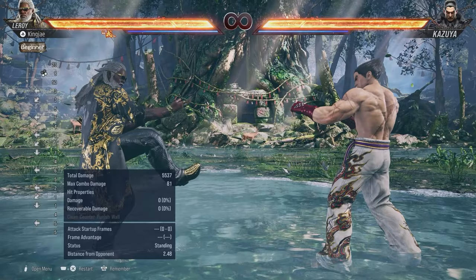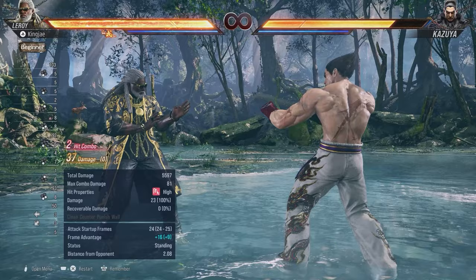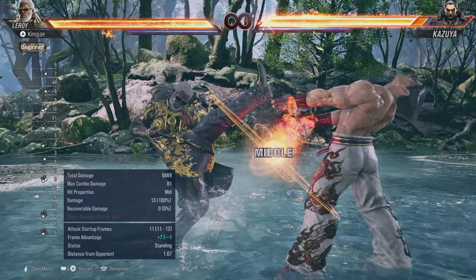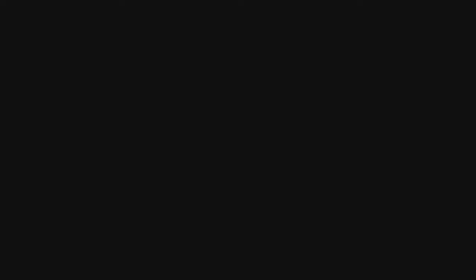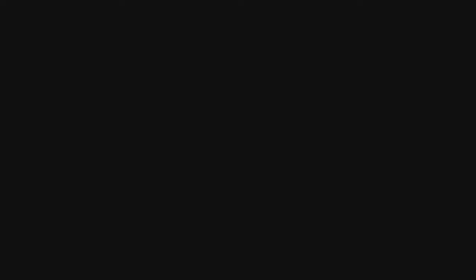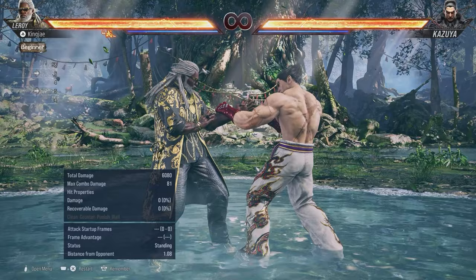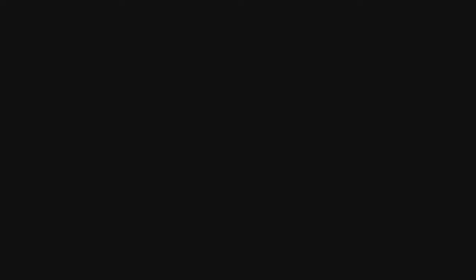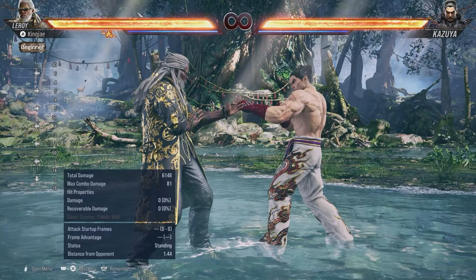Hermit 2-3 is used in combos and it starts up at 12 frames, but it's high-high so be careful. It's typically used in combos — your standard combo would probably end in forward 3-1+2-4. If you're doing forward 4-2-3-4 into hermit, you'd use hermit 2-3, and you're only minus 9 if they block, so it's not a big deal.